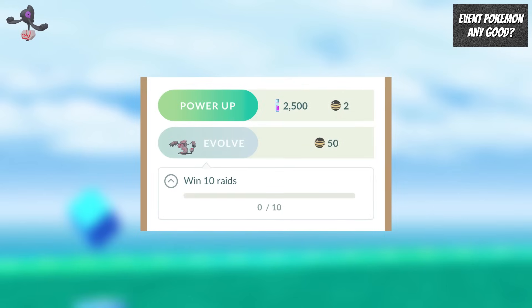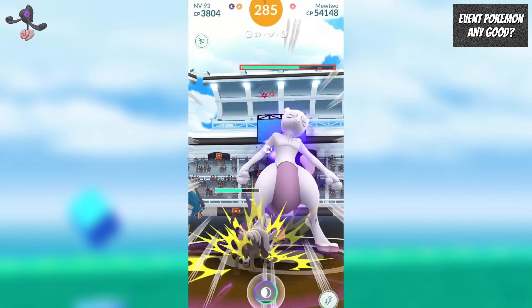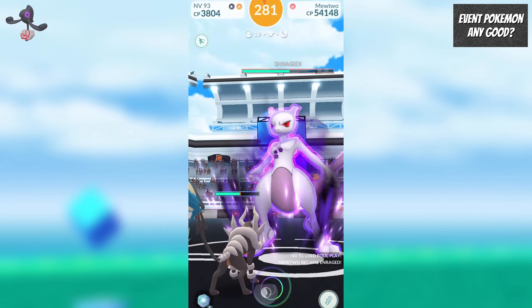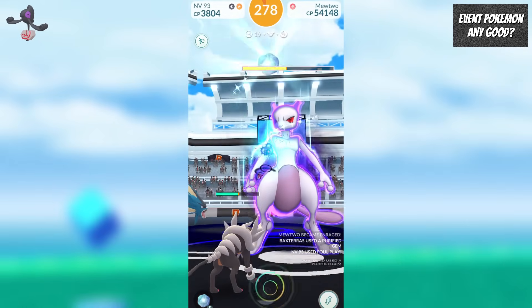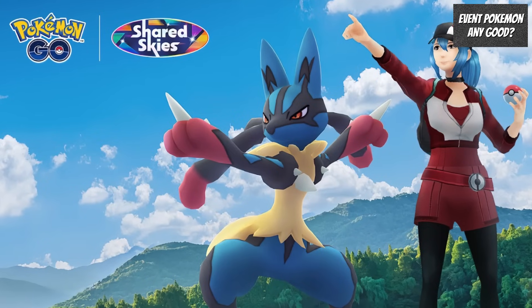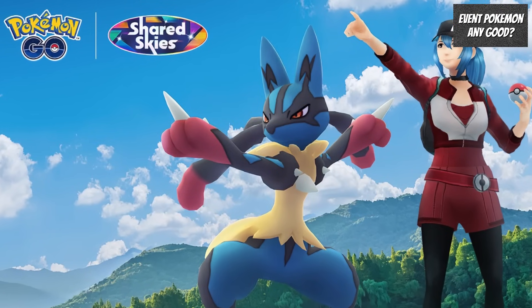Evolving Galarian Yamask into Runerigus is more difficult than evolving its Unovan counterpart into Cofagrigus, because as well as 50 candy, you need to make Galarian Yamask your buddy and win 10 raids. For those who pay for raid passes regularly, this won't be too much of a challenge. For free-to-play players, a raid day is a good opportunity because with the five free raid passes and the daily free raid pass, you can make good progress.